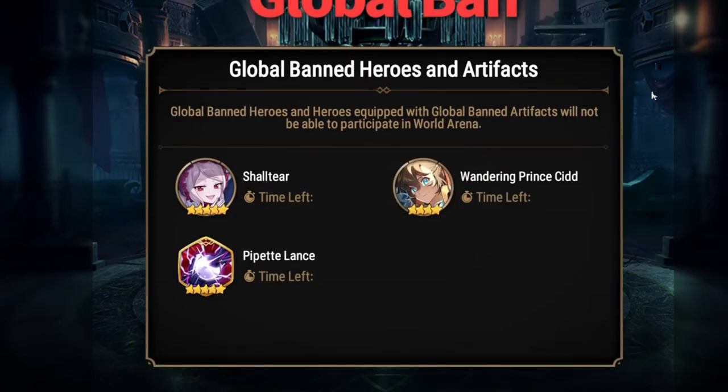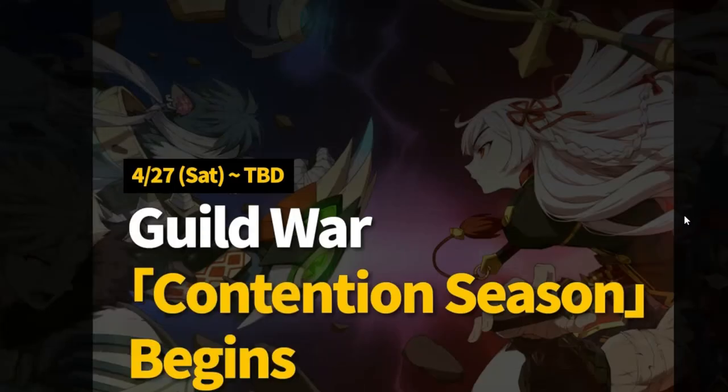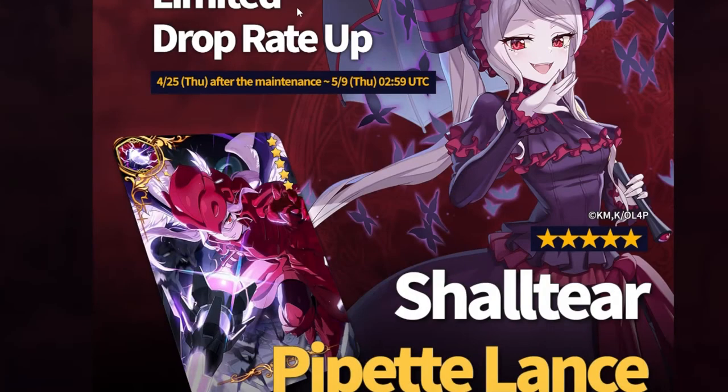Shaltir and Wandering Prince Cid — I'm guessing they're both coming out around the same time, but if not, they're both gonna be banned regardless in global. The guild war contention season begins on Saturday the 27th, and Shaltir's drop break should come up on the 25th.